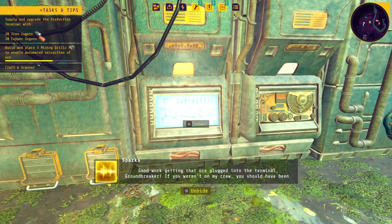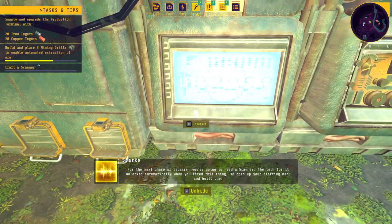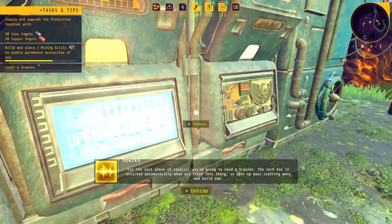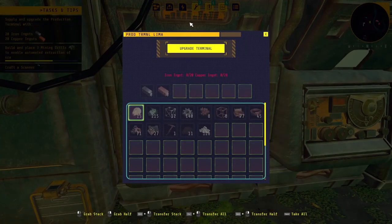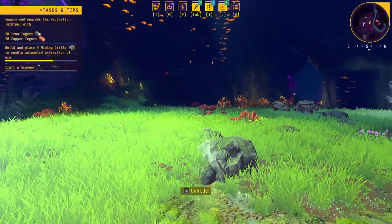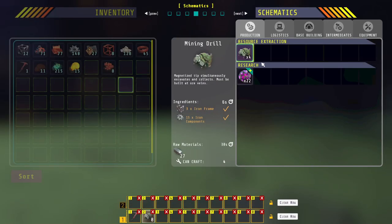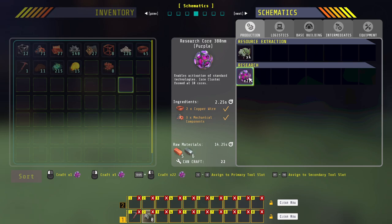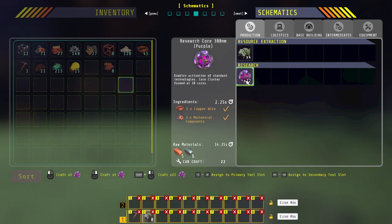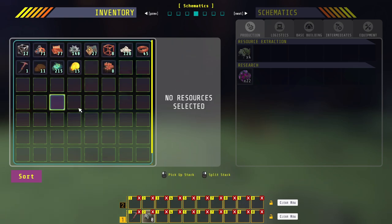Getting that ore plugged into the terminal ground breaker. For the next phase of repairs, you're gonna need a scanner — the tech for it unlocks automatically when you fix this thing, so open up your crafting menu and build one. Now you can see the upgrade cost has gone up to 20 iron ingots and 20 copper ingots, then I think there's one more stage after that. Also, the number there tells you exactly how many you can craft with the material in your personal inventory.